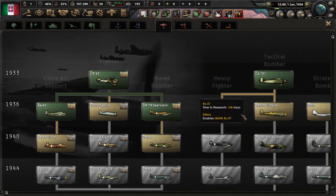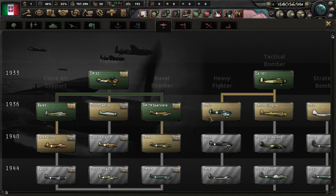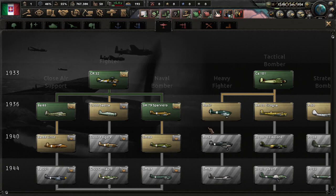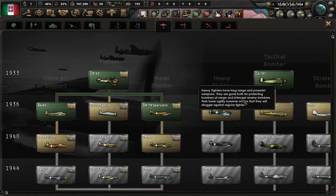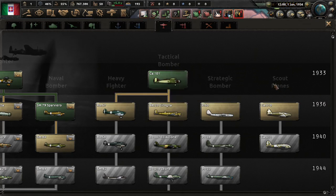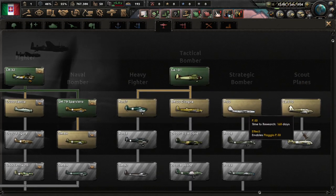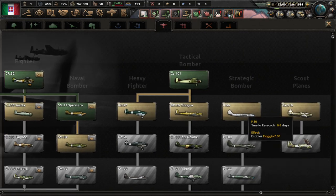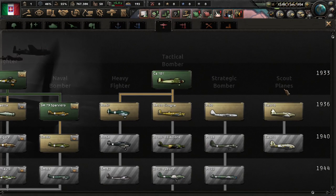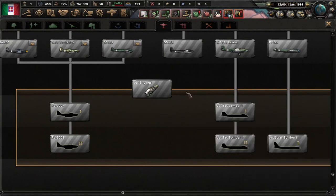For air: fighters shoot other planes. Close air support bombs enemy troops or ships. Naval bombers are more specialized and specifically used for bombing ships — they cannot bomb military land targets. Tactical bombers are a longer-range version of CAS that can bomb factories, troops, and ships, but with less efficiency than more specialized counterparts. Heavy fighters are designed to shoot down strategic bombers and scout planes. Strategic bombers are very long range and destroy exclusively buildings. Scout planes provide intel over enemy territory. Once you unlock jet engines, you can unlock jet versions of each.